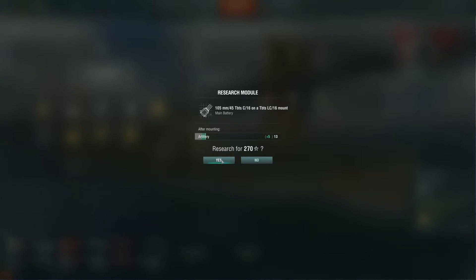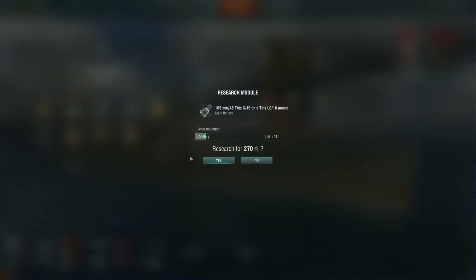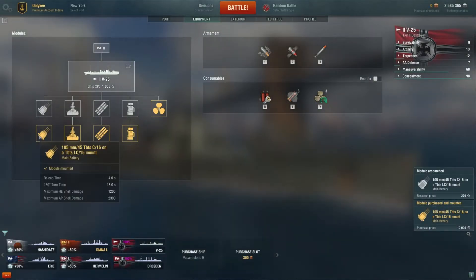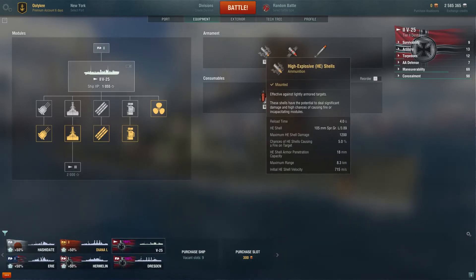The last thing to upgrade is the artillery. High explosive shell damage is plus 200 and AP shell damage is plus 500. AP shells are a little more powerful, but you have to penetrate the ship to inflict damage. With high explosive shells you don't have to penetrate - you won't do as much damage, but there's potential to set the enemy ship on fire. If you go to your high explosive shells, you can see: chances of causing a fire on a target is 5%. In theory, every 20th shot should set the target on fire.